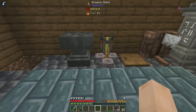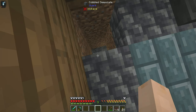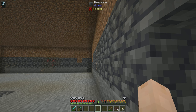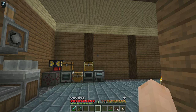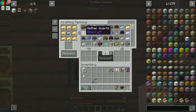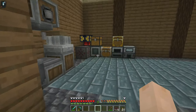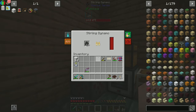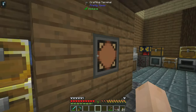In between episodes, I went ahead and dug us out a basement — and I did this by hand. It was entertaining, to say the least. If we go back up home, let's see what our resources ended up being. We have a thousand dirt and 813 cobbled deep slate. We got a little bit of iron and stuff while we were down there.